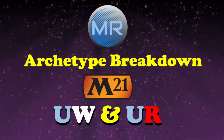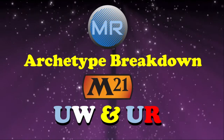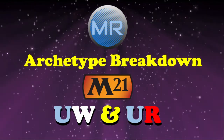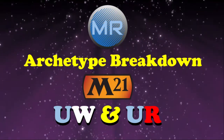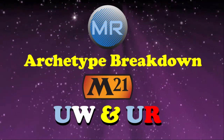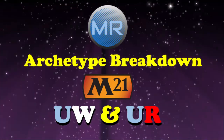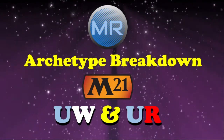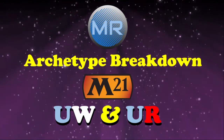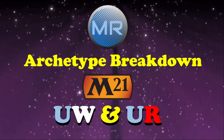Hey, how's it going everybody? It's Timothy here with Mana Rocks, and we're going to be continuing our archetype breakdown for Core Set 2021 with two very obvious, very familiar archetypes that we're used to seeing in Core Sets: blue-white flyers and blue-red spells. We'll have one final video after this with Simic and Boros, but for this video, blue-white flyers and blue-red spells is the name of the game.